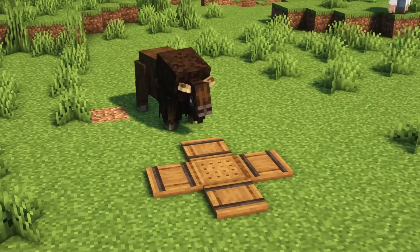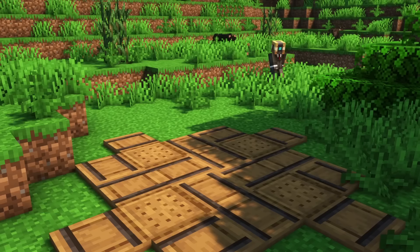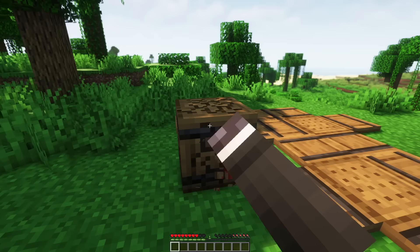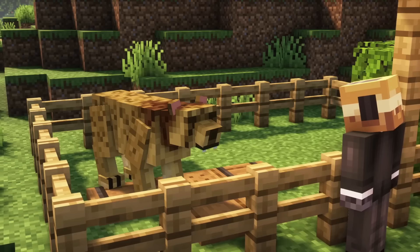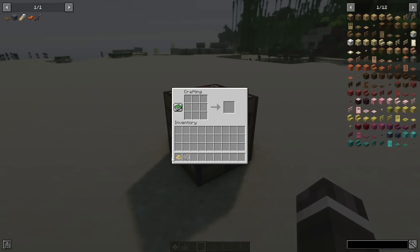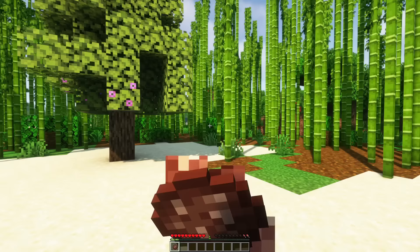A cage trap is useful to catch and transport larger mobs. Simply craft it, place it down, and when a mob walks on the trap, the block will close with the mob inside. Then mine the block and place it down wherever you want. Press right-click to release the mob again. Any animal besides boss mobs can be caged. Animal fat can be used as an alternative crafting material for candles, can be eaten raw for a satisfying meal, or can be crafted into pemmican, which can also be eaten.